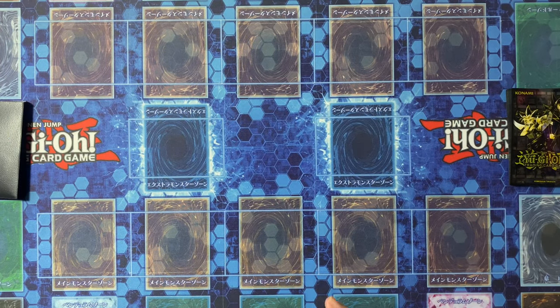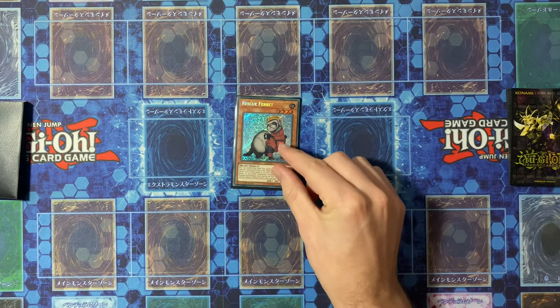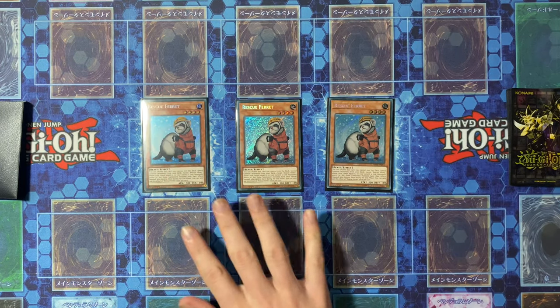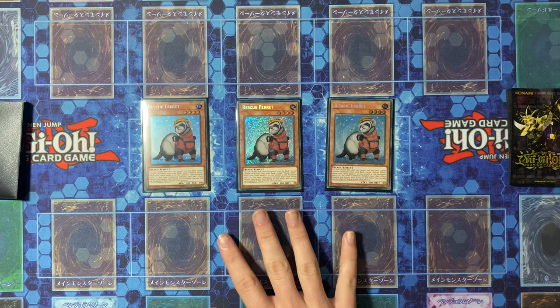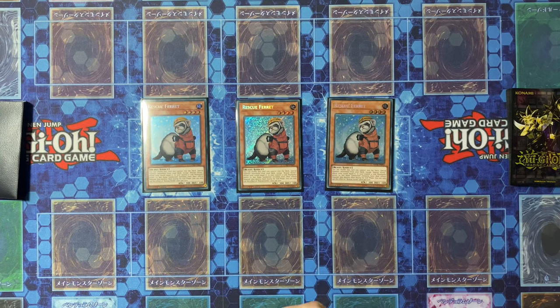First off, we'll start with the main deck and the star of the show which is three copies of Rescue Ferret. This is the core of the deck — you basically are trying to draw this off Sayuja and then resolve it to win the game.